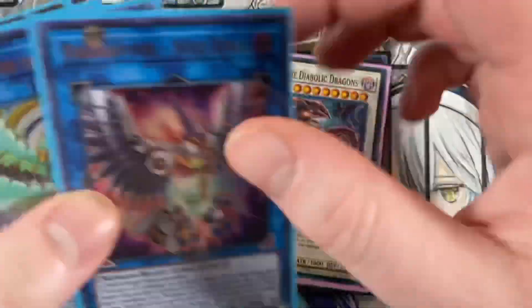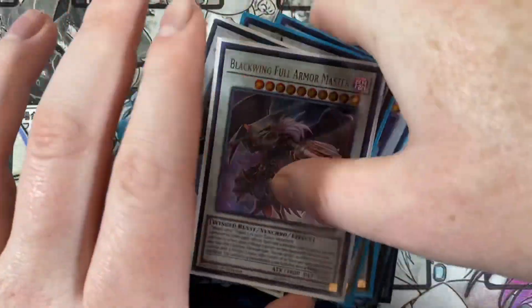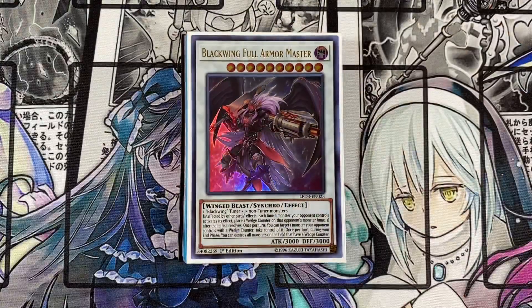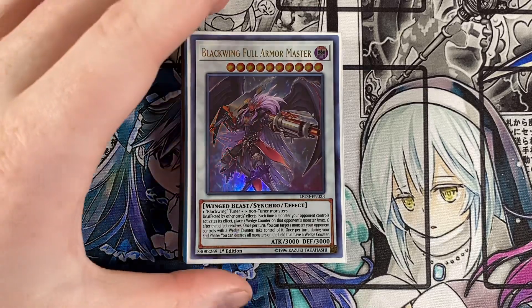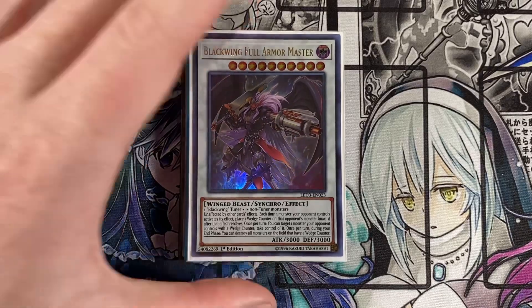That is it for the deck profile, guys. I really hope you enjoyed this one. Blackwings are a lot of fun — they're basically the complete rivals of Raid Raptors, which I'm fine with. Full Armor Master is an expensive card, about 16 to 20 dollars a piece; if you already have multiple copies I do recommend playing multiple — he can absolutely win you games by himself. Let me know down in the comments what is your favorite winged-beast deck. Mine is absolutely Raid Raptors, but Blackwings are a ton of fun as well, along with Harpies. There are a lot of winged-beast decks out there, especially with the new Tri-Brigade engine — I'm definitely going to be delving into that.